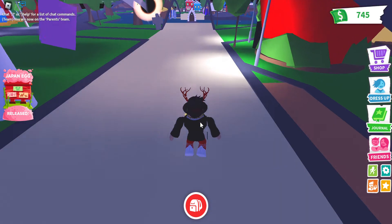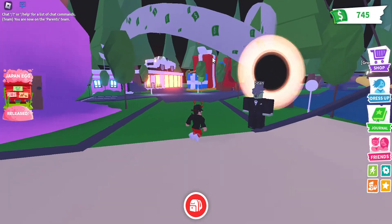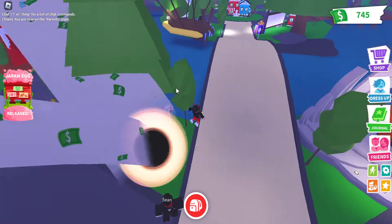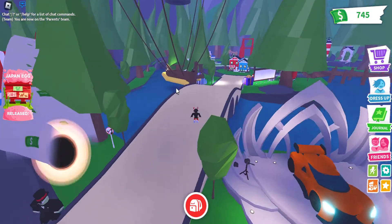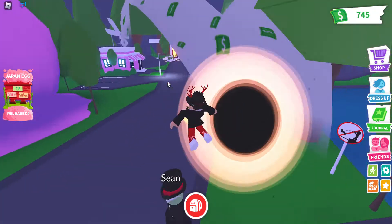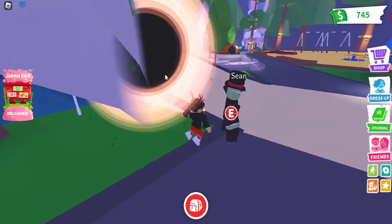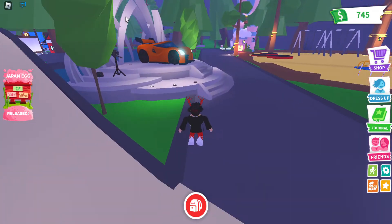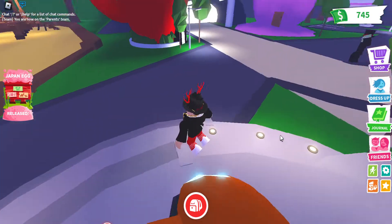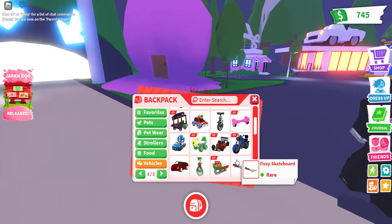The black hole is still here if you want to see it — Sean is with his black hole in the corner. We basically have a new building for jobs, a quick map change, and the influencer update is still here for probably another week if you still want to buy those items.